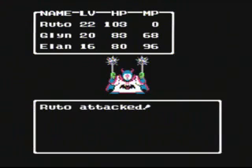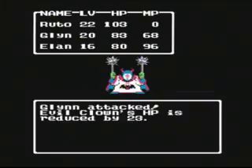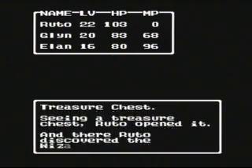An evil clown! If you remember the last time we fought one of these, they gave us the Staff of Thunder in the prison of Mendenhall. But this time he just gives us a wizard one. Oh well, it'll be okay.